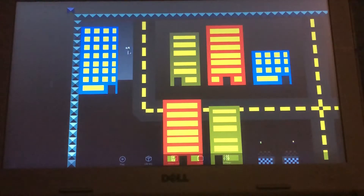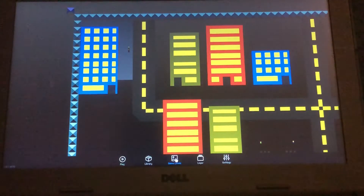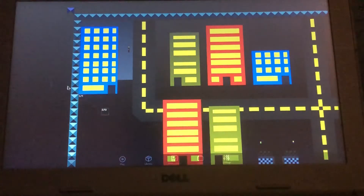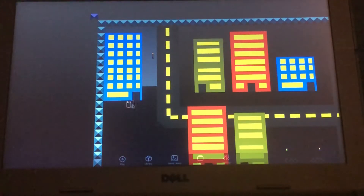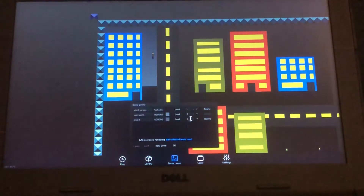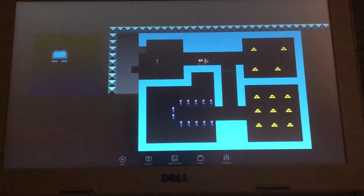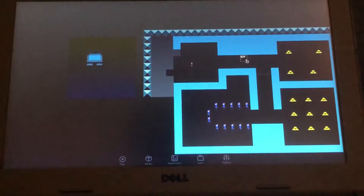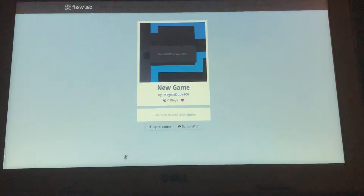This small little guy right here — this is the player. And then we got level one, which is the level select right there. It's going to be in front of this building, but right now it's just off to the side because I'm still working on level one, as you can see.